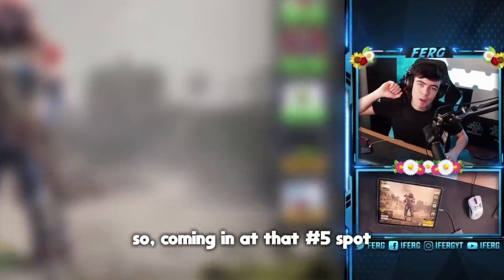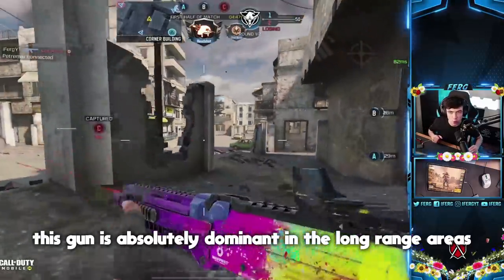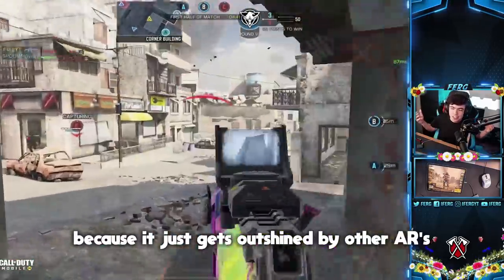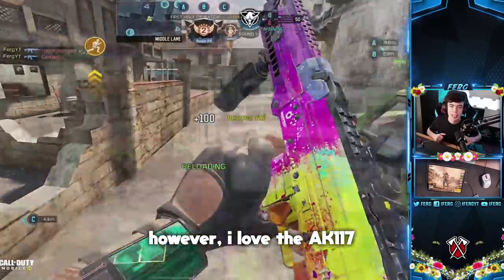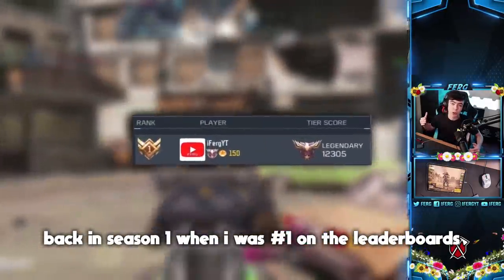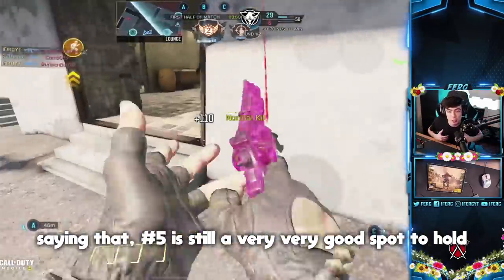Coming in at the number five spot, it is none other than the AK117. This gun is absolutely dominant in the long-range areas. Unfortunately, it kind of drops off in close-range encounters because it just gets outshined by other assault rifles and submachine guns. I love the AK117 — it used to be my favorite and go-to assault rifle back in Season 1 when I was number one on the leaderboards, but unfortunately it's just number five now.